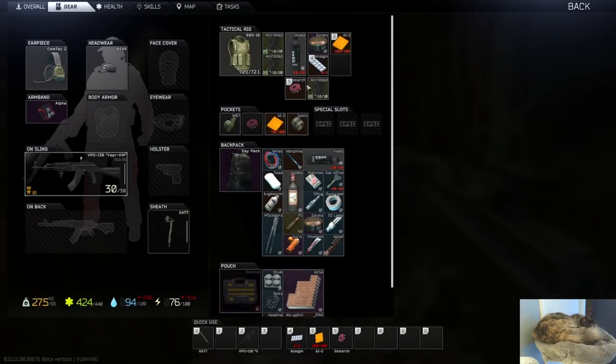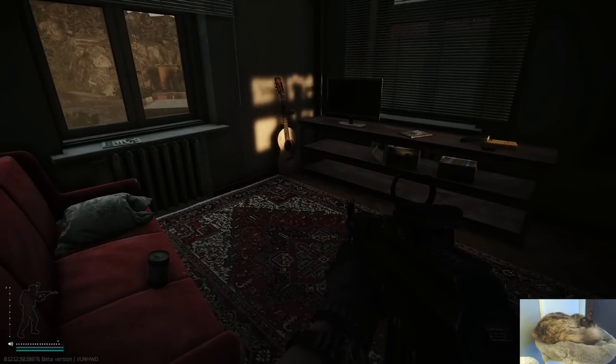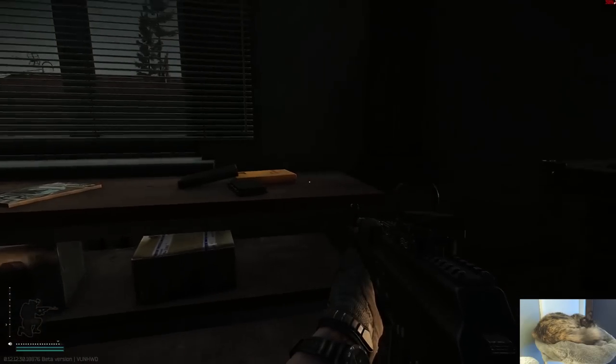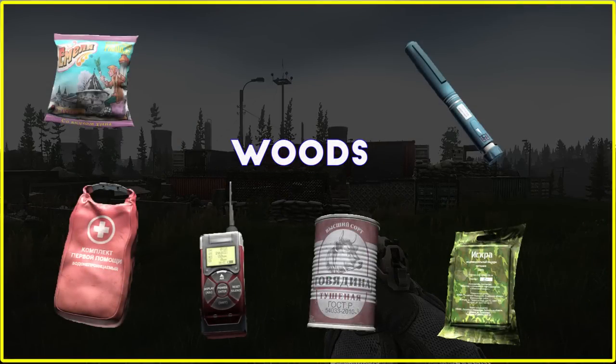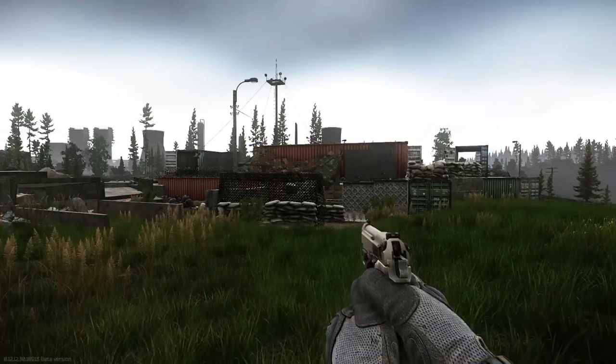These areas also spawn all kinds of other loot, especially the technical item spawns which can get you some pretty rare and valuable stuff to sell or to upgrade your hideout. You'll also build up a good supply of basic things like meds and food to keep your PMC going, so these areas are just generally good to check in pretty much every raid early on.